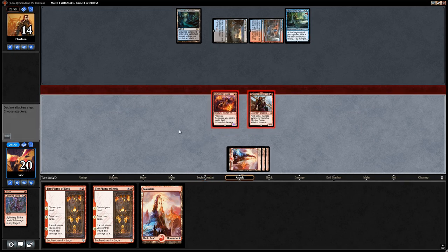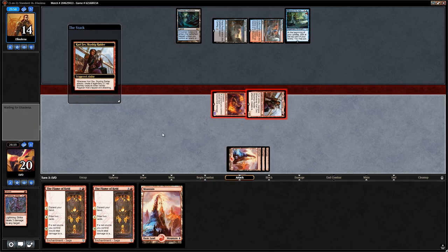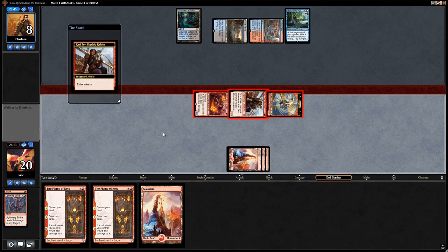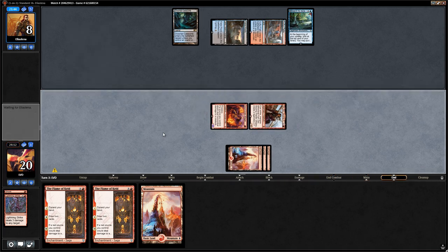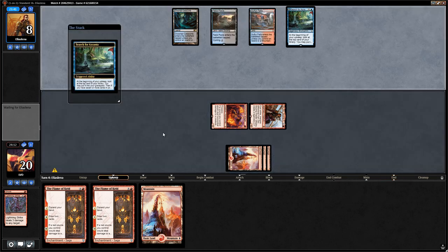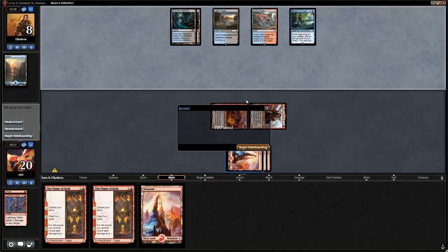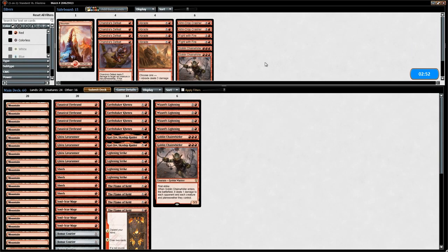Next turn we have Flame of Keld to enable prowess again and help us refuel. If they counter it, we have a second copy, which would even be in our favor. We're in a great spot — opponent is already down to eight, we've got some good creatures in play, and the opponent concedes. We didn't even get to play our Flame of Keld.